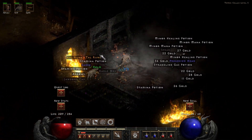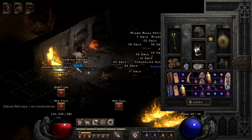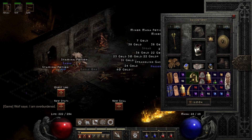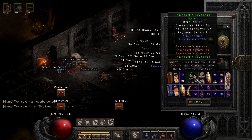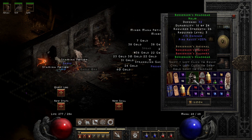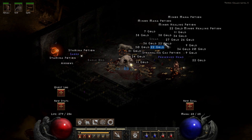Berserker's Headgear — nice. I'm not sure if I have this item or not. No, I don't have this set. So I'll try to keep searching, and if I find it along with any other full sets, I'll try to make another episode and show them off.